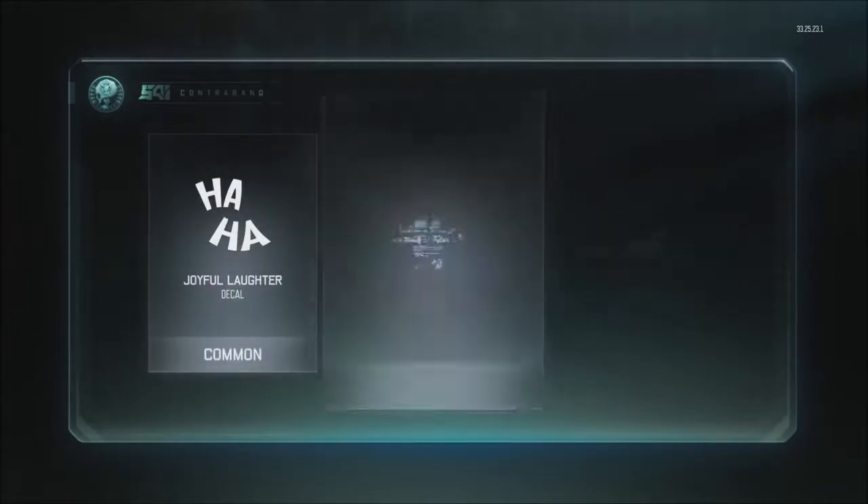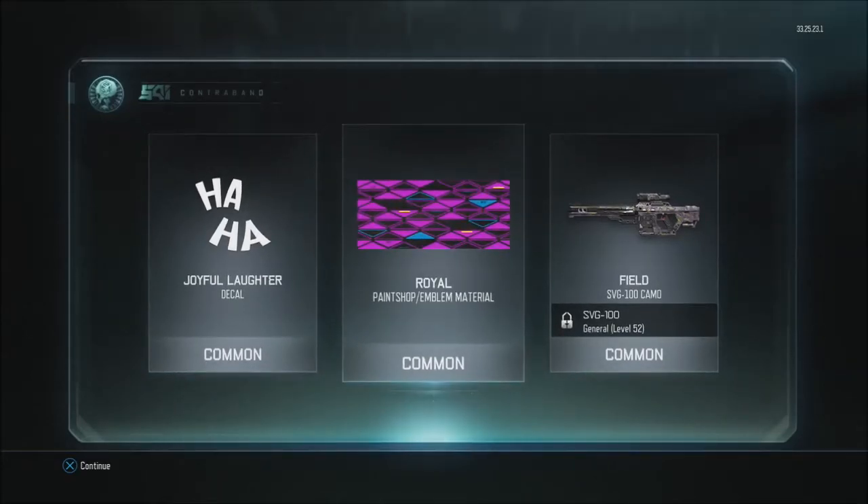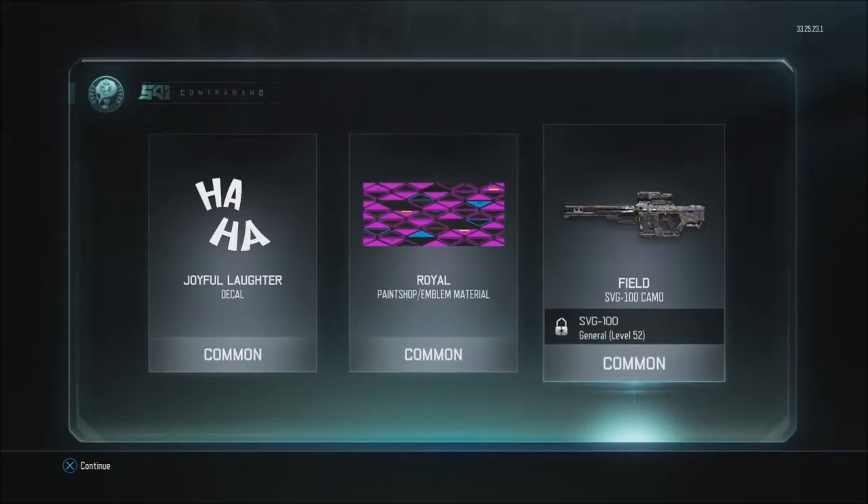I've only ever gotten commons, so another common. We got joyful laughter decal, the royal paint shop emblem material — that actually was pretty cool — and a field camera for the SVG-100.